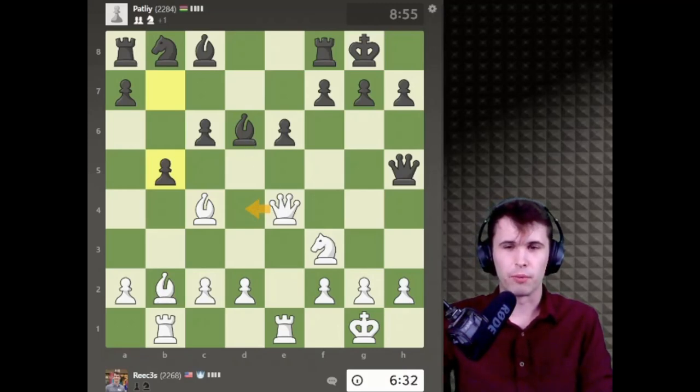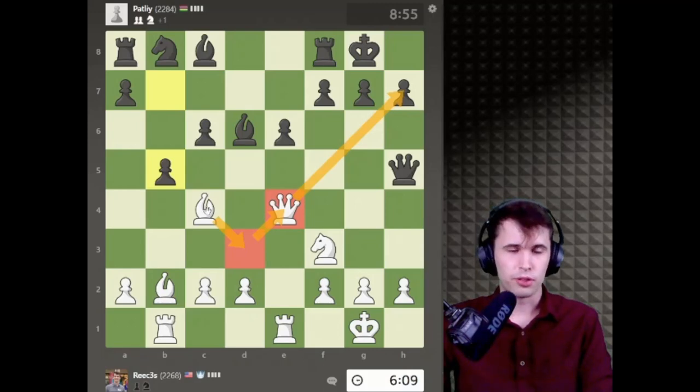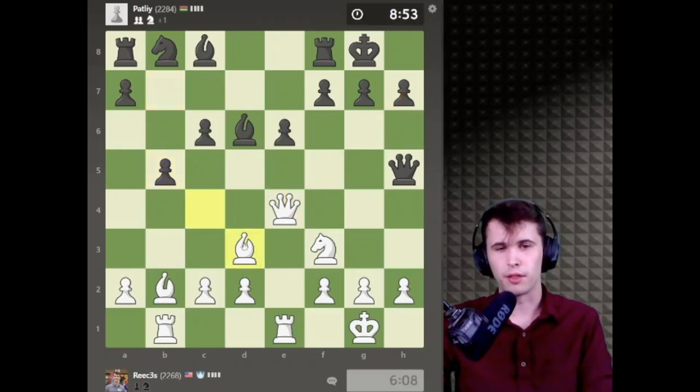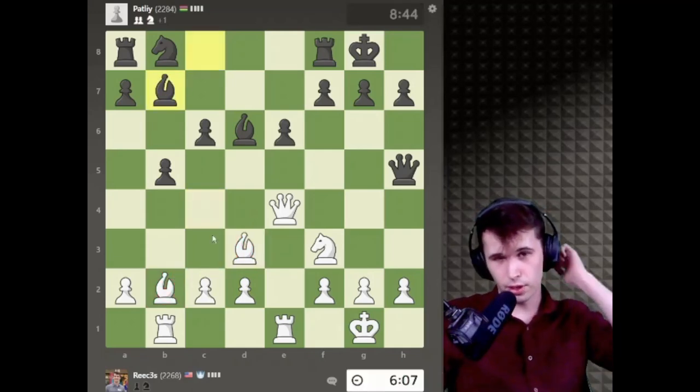So I'm going to have to kind of decide what I want to do here. I think I will play simply just Bishop D3, aiming with my Queen and my Bishop to attack H7. Seems like the most sensible option. There's just a lot to think about in this position. It's a little weird to block this D pawn, but my Bishops do look really nice. I'm putting a lot of pressure on my opponent.